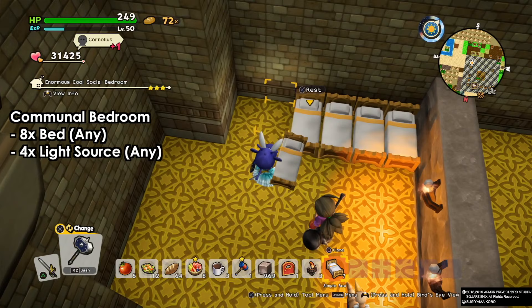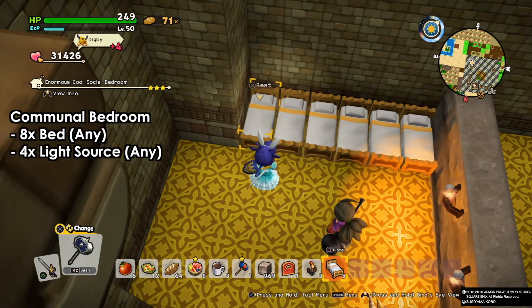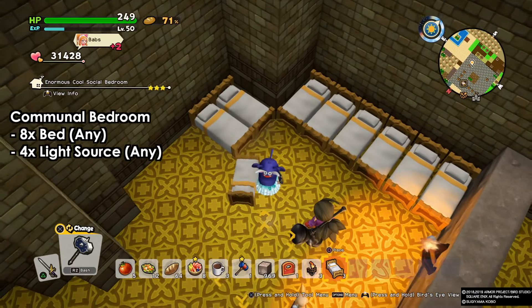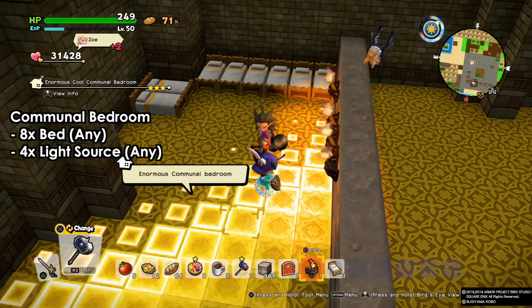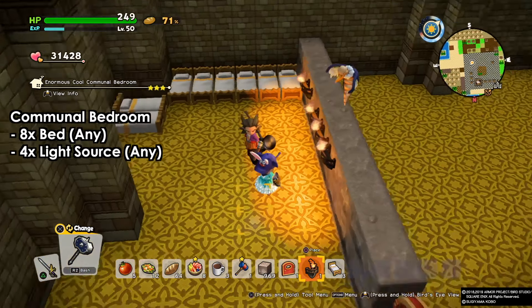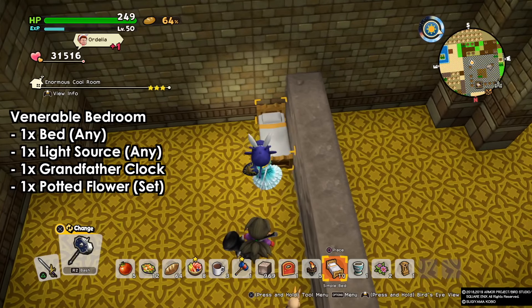For the communal bedroom, we need eight beds and four light sources. If you notice the pattern: two beds, one light source; four beds, two light sources; eight beds, four light sources — it just doubles down each time.